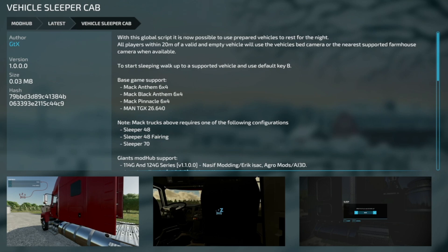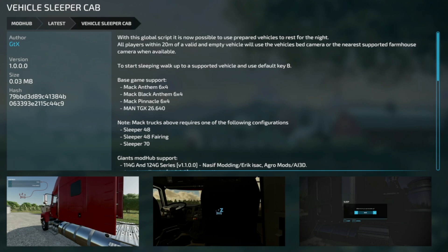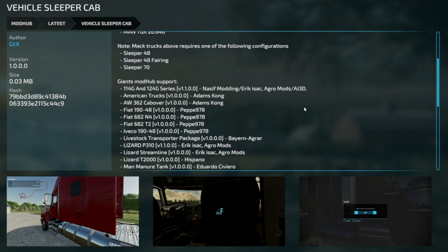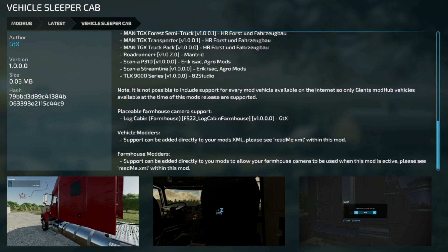Your last new mod for PC and Mac players today is the Vehicle Sleeper Cab from GTX. With this global script it is now possible to use prepared vehicles to rest in for the night. All players within 20 meters of a valid and empty vehicle can use the vehicle's bed camera or the nearest supported farmhouse camera to start sleep. Supported vehicles include the MAC Anthem 6x4, MAC Black Anthem, MAC Pinnacle, and the MAN TGX 26.640. The MAC trucks require either the Sleeper 48 flaring or Sleeper 70 configuration.